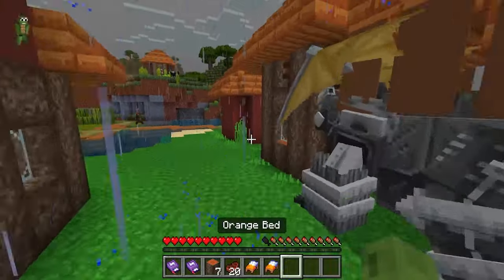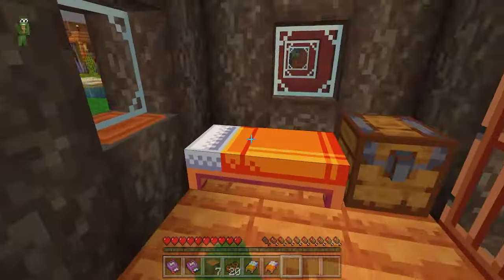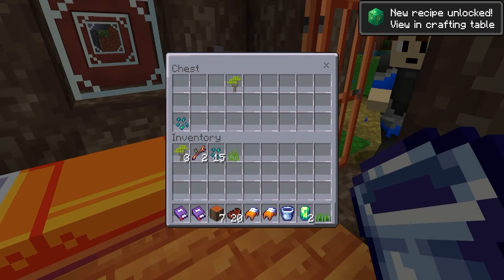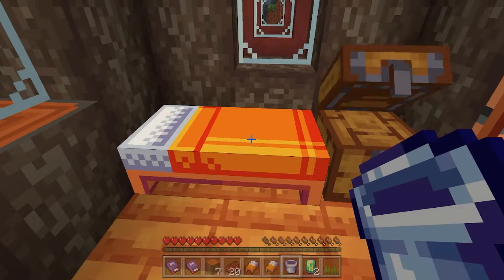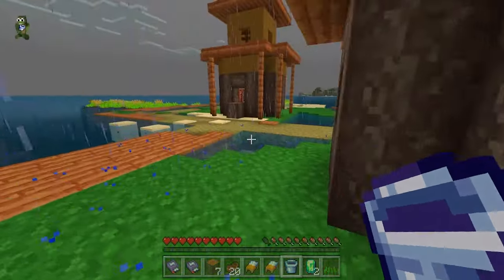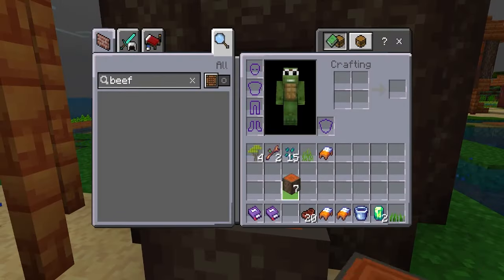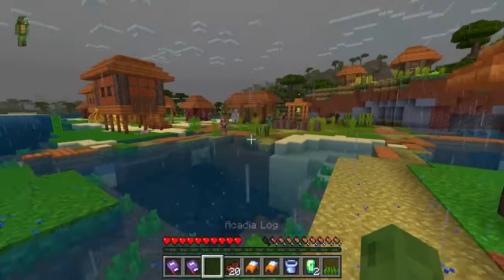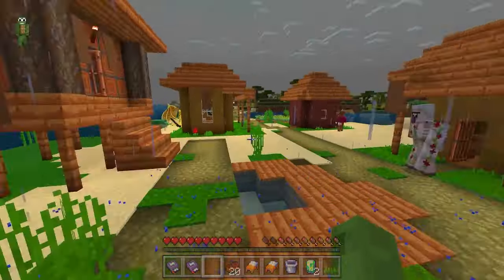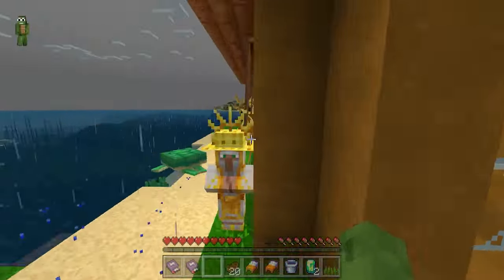I'll block them in — if it goes nighttime we'll try to get some rotten flesh. 32 for one emerald, that's kind of a lot. I've got a few beds as well. Wait — I got emeralds in a chest! Two emeralds! Okay, where's that trader? Maybe a saddle or a lead. A saddle is gonna be more important because you can always just box them in.